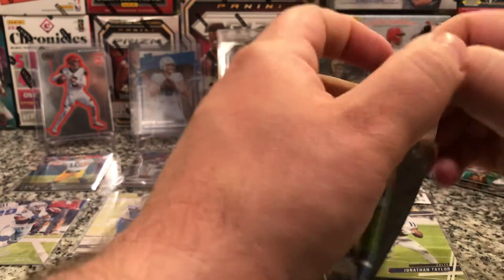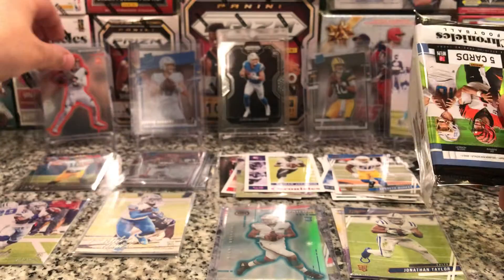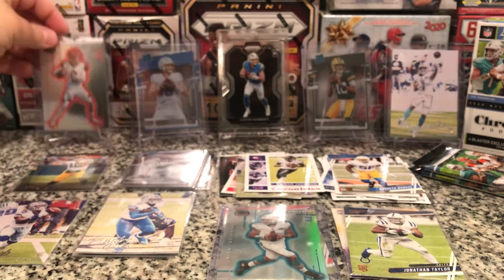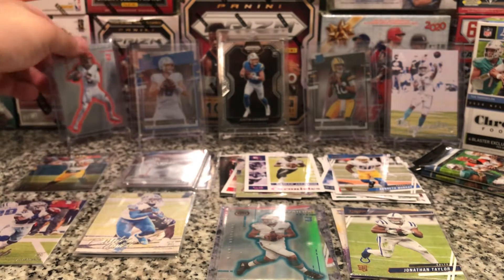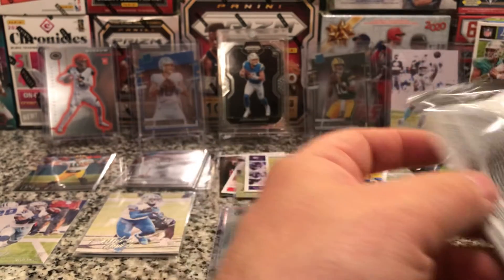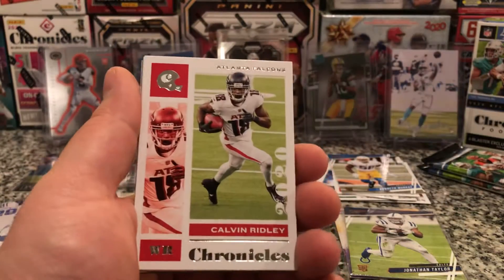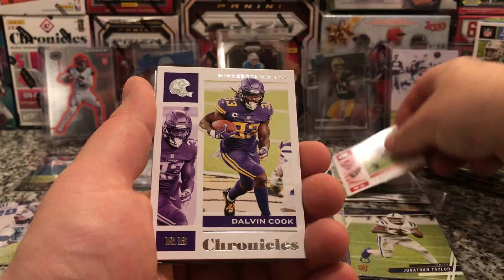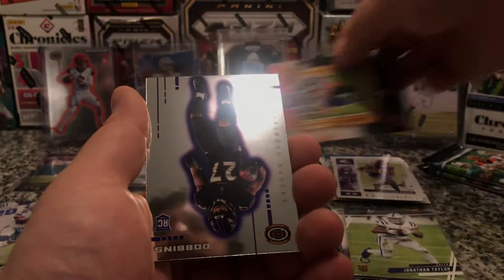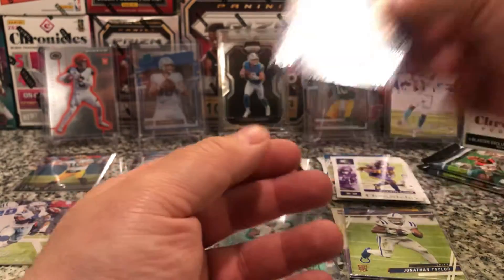Three more packs. Still looking for a Herbert or a Hurts. Calvin Ridley. Dalvin Cook. Jalen Johnson. J.K. Dobbins Dinagon. And Malik Harrison.